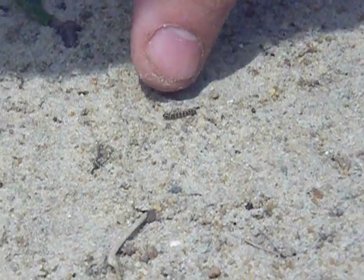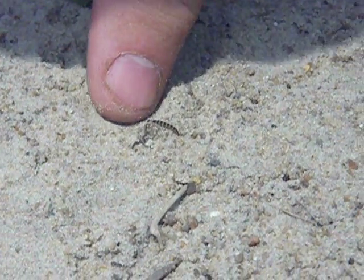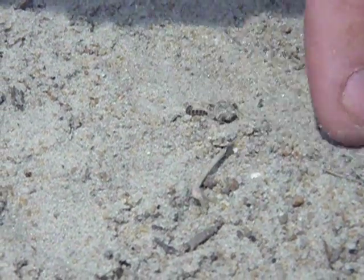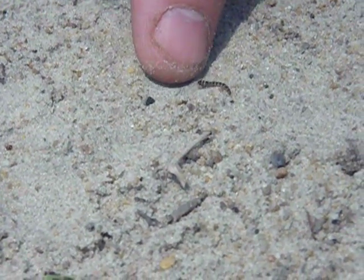This is a lesser cornstalk borer. After I mess with him enough he's gonna flip around like crazy. It's hard to see the coloration as much, but he's kind of a purpley-brown and light green striping. If he gets larger it's hard to see. He's trying to get in the sand because it's a soil insect that'll feed on the pods.